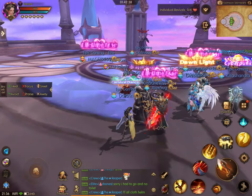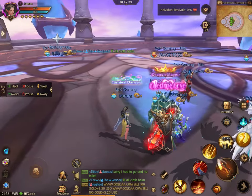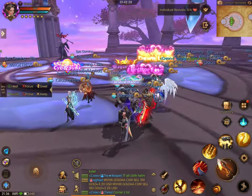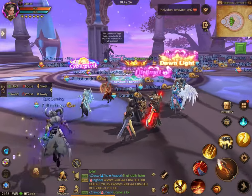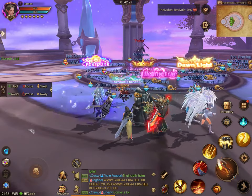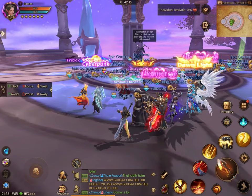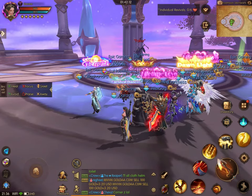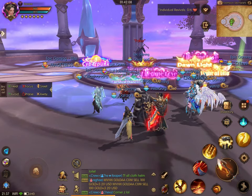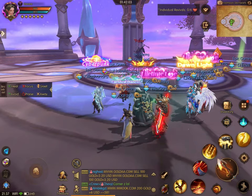Orange with the orange number three and white with the white number four. The reason they have this is because during the boss, there's a section where there's these green maelstroms — kind of like puddles with circles on the floor — and you're going to have to have four players on them in order to get rid of those. It's important to follow your group leader over to those sections to stomp those out. The fifth group is the tanking group, and there is one in the middle where the tanks are that they need to stomp out as well.